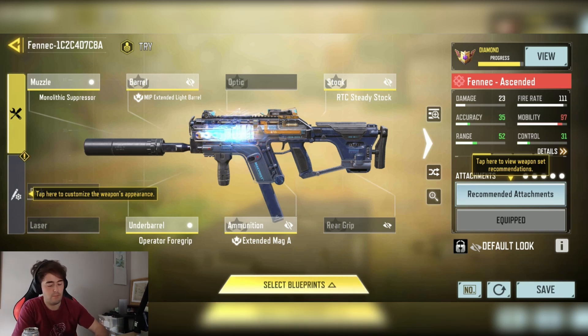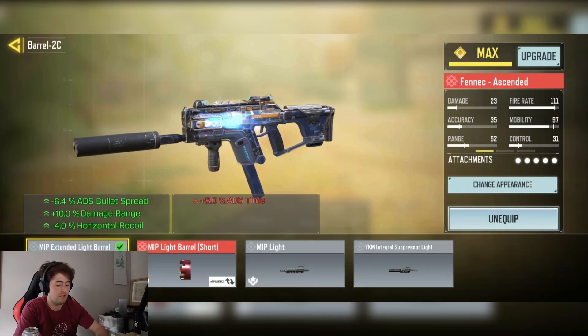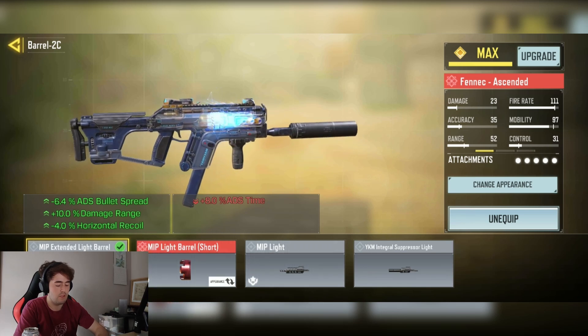We have the Monolith Expressor for the sight, with Spiriting plus 25% damage at range. We have the MRP Extended Light Barrel for minus 6.4% ADS bullet velocity, plus 10% damage at range, and minus 4% horizontal recoil.